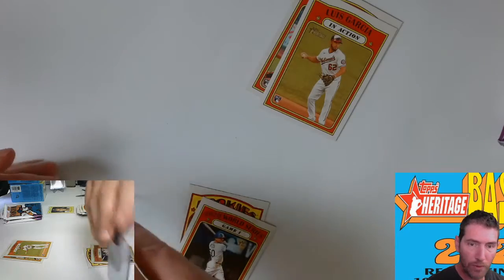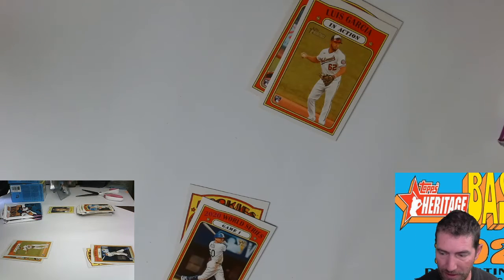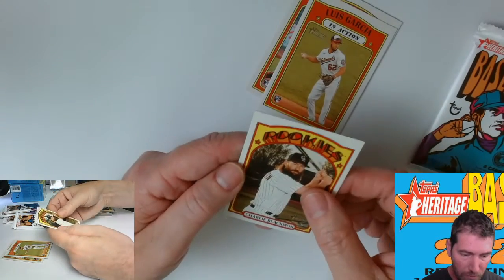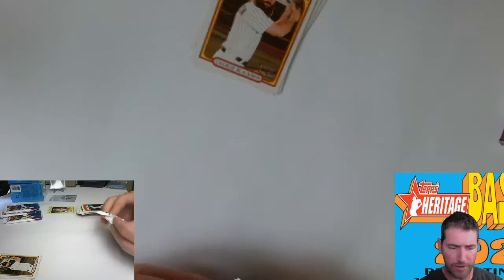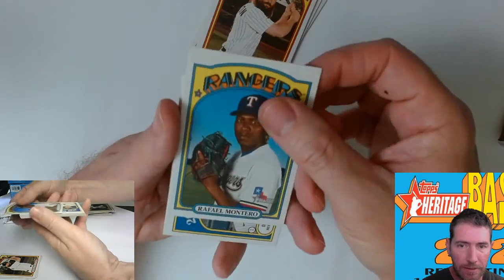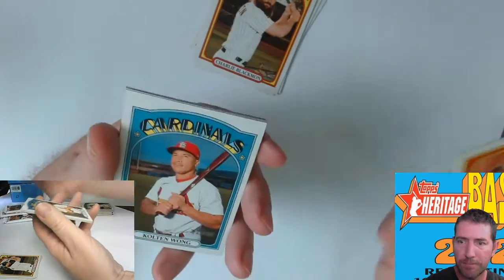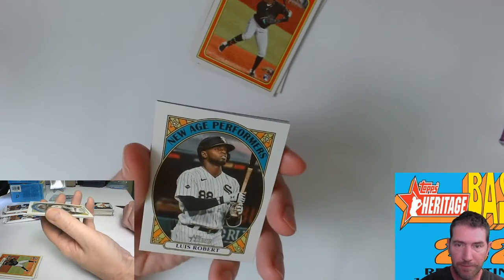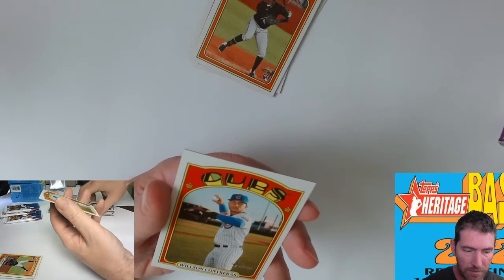I'm gonna go ahead and put that aside because I don't know - I got a feeling it's better to be safe than sorry. Charlie Blackman - that's the portrait one. I heard the in-actions were supposed to be better from one video. Jesus Sanchez rookie in-action - this box has been alright so far. A LuRob New Age Performers insert. And there's the Wilson Contreras regular card.